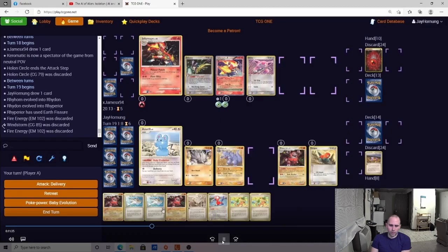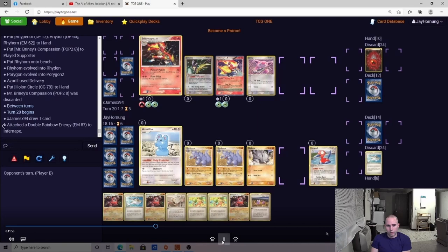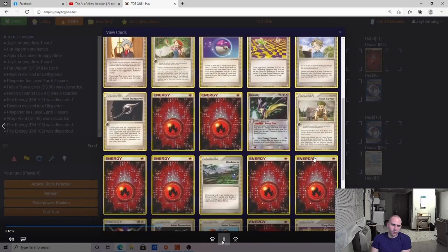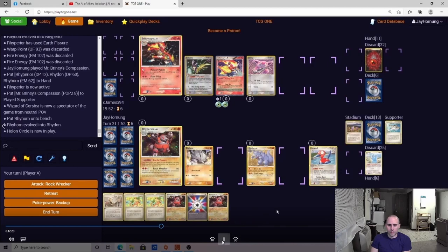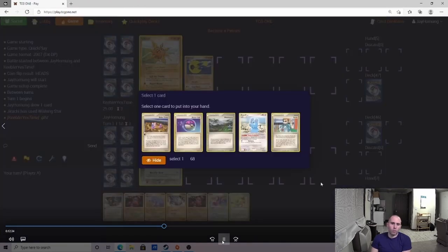We do hit a Windstorm — a little breath of hope. We pick up the Rhyperior and essentially need to find a Hole in Circle and make it stick. We take the knockout and the opponent will be looking to win off Flare Up the following turn. We use double Rhyperior — the plan is to make a Hole in Circle stick this turn and then again the following turn. Unfortunately the opponent has a Windstorm. Well played by the opponent — just an unfavorable matchup. We got some average mills and they played the matchup perfectly.